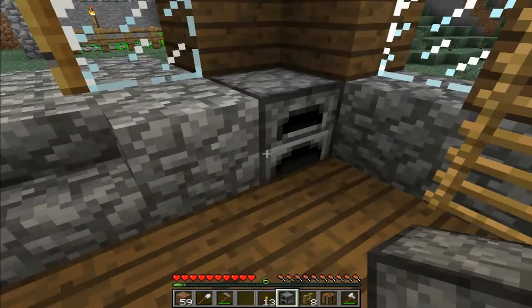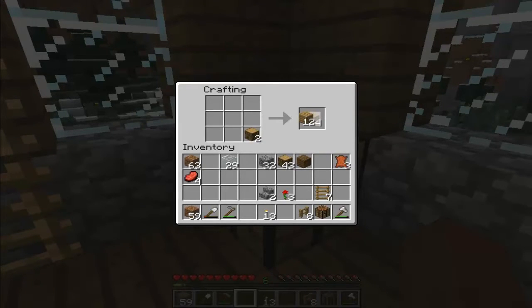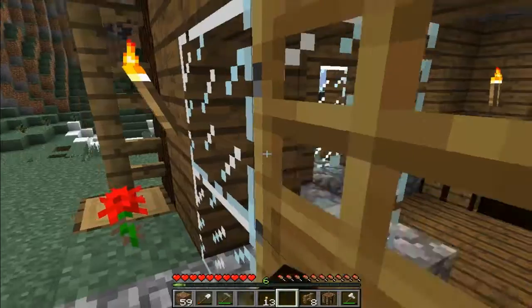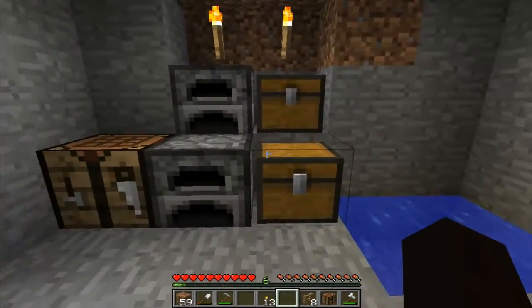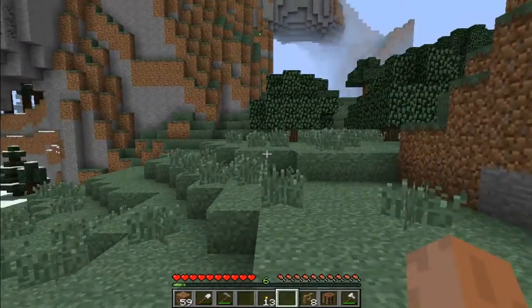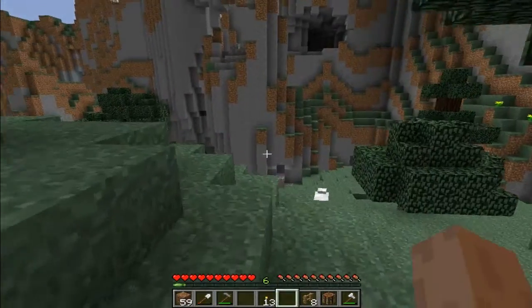Now we can decorate the inside of our house. Hopefully this process will go by a bit faster. Make two — actually, one big chest. Do we have any reeds? I don't think we do. I completely forgot to make an income of reed to make our bookshelves. We have none. And none. And none. That's bad.